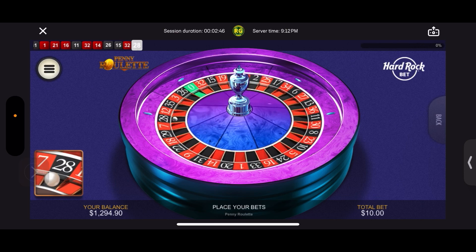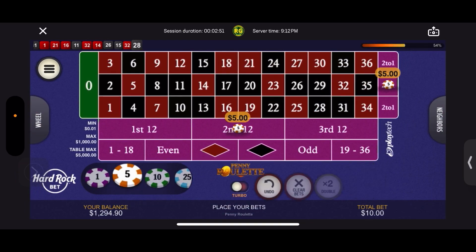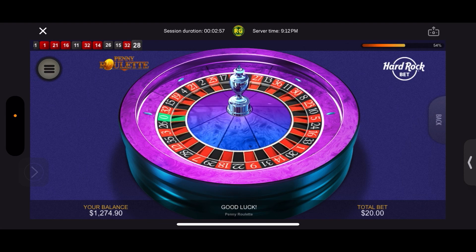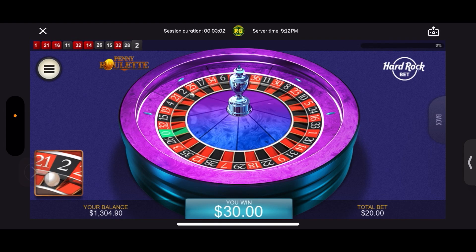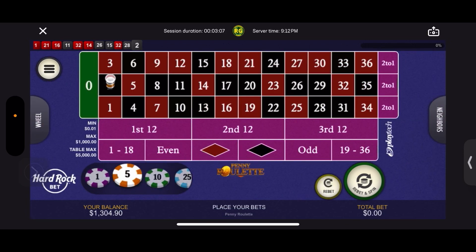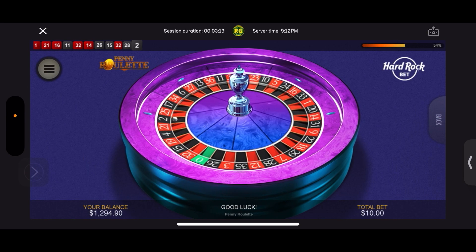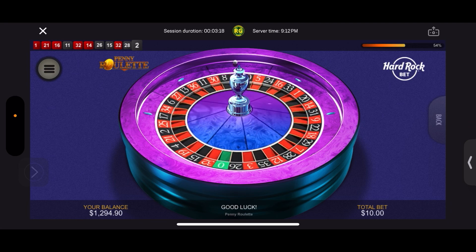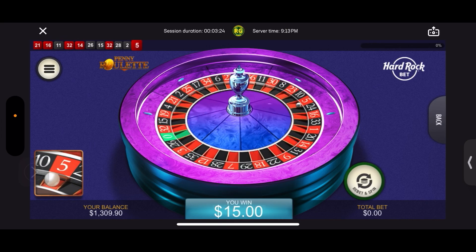28 black even. Okay, so now we're going to go up five dollars each and let's spin. 2 black even — you win! That's good. All right, let's go back to our original bet, five each, spin total ten dollars. 5 red odd — you win. 309, need another ten dollars.